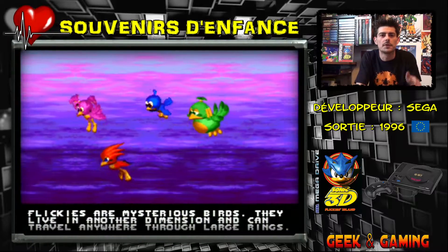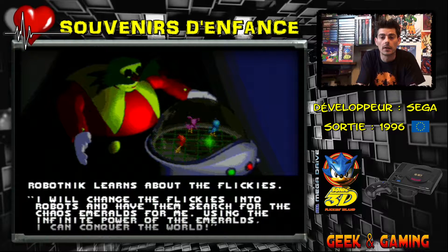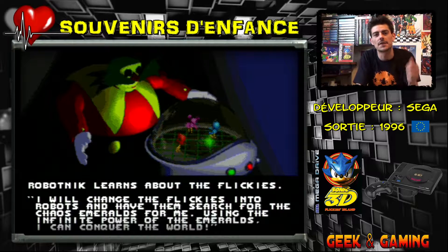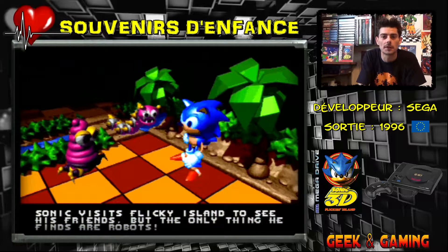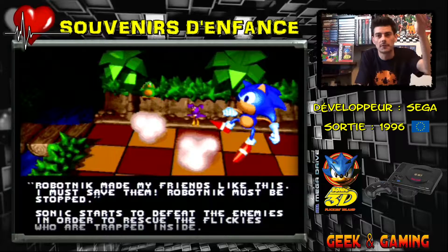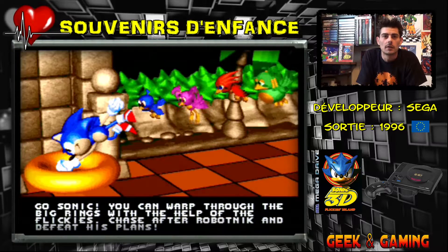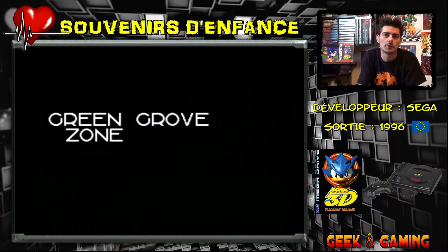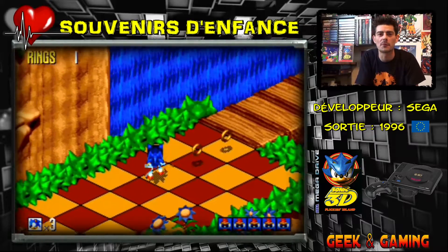So here we have these little Flickies who travel in parallel worlds and pass through dimensional rings. Doctor Robotnik found that cool, so he caught all the Flickies and transformed them into robots, as you can see here. We will have to defeat the enemies to restore them to their original form, and then pass through the rings to bring them back to their world.